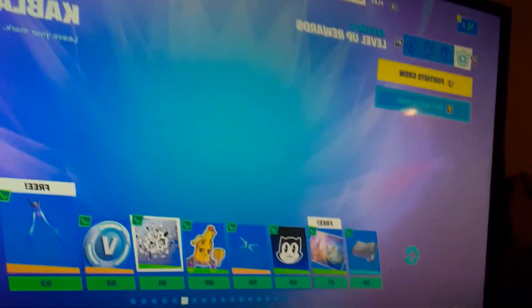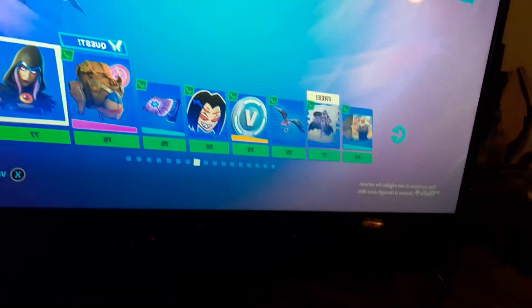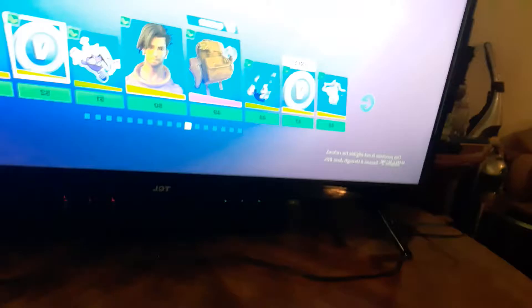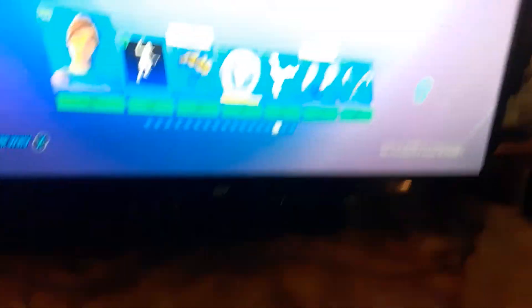The battle pass is pretty good. We got Banana, Neymar — my favorite — we got Raven Classic, Rebirth Raven, Slurpy, Cluck — my favorite — Cluck is in his legendary outfit. We also have Spire Assassin, regular Tarana, Lara Croft, another Lara Croft variant, and Agent Jonesy. Neymar Jr. is the secret skin — I really like him. The battle pass is great overall, but the 2100 tier reward is kind of underhyped; they should have had something better there.